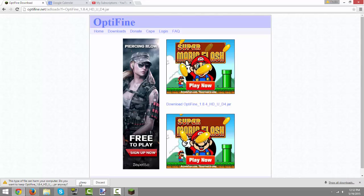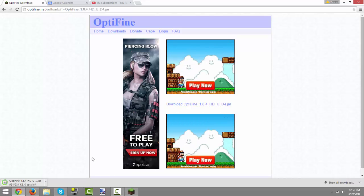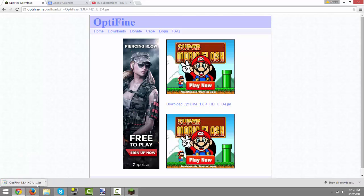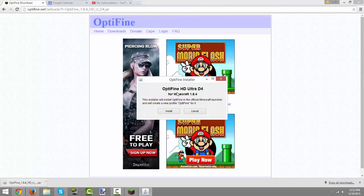Go ahead and click keep if you are on Chrome. I'm not sure how Firefox handles it, but if you are on Chrome just go ahead and click the download and it will bring up the installer — then just click install.